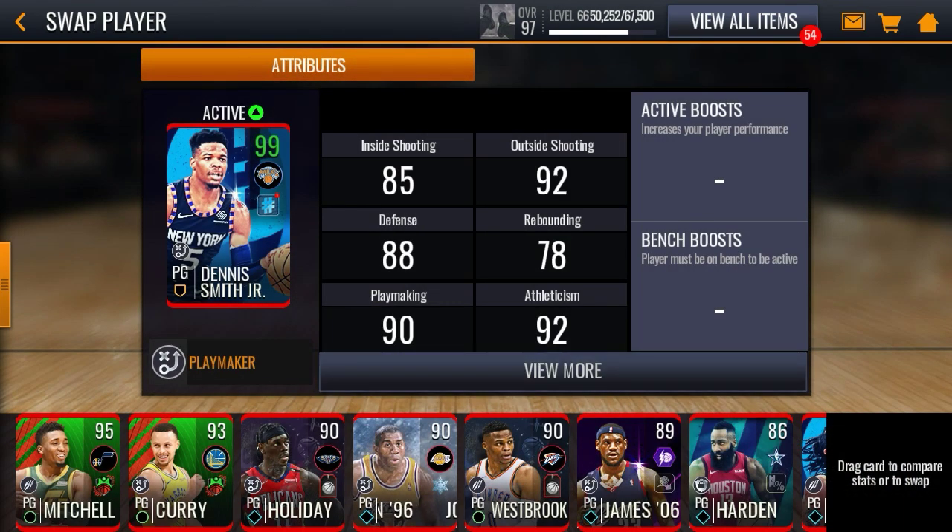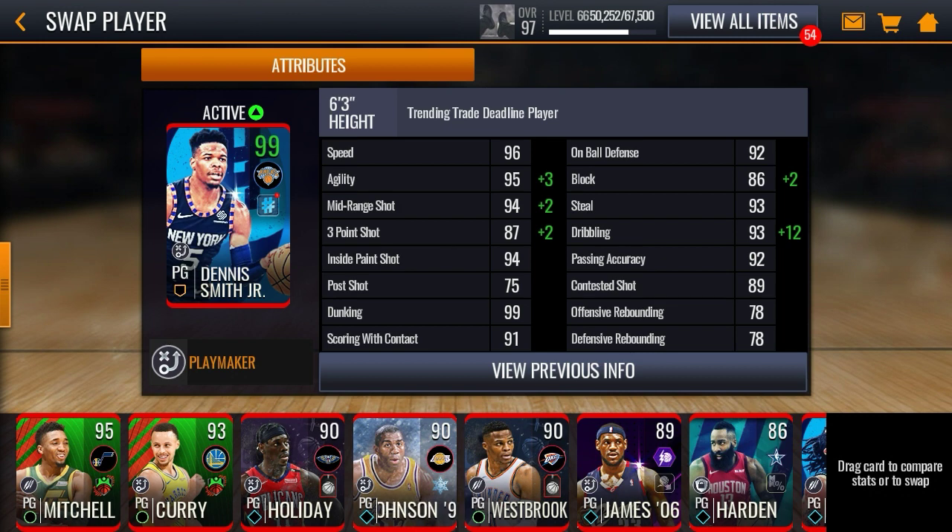I ended up picking up this 99 overall Dennis Smith Jr. He has 96 speed, 95 agility, 94 mid-range, 94 inside the paint, 99 dunking, 91 scoring with contact, 92 on-ball defense, 93 block, 93 steal, 93 dribbling, 92 passing accuracy.